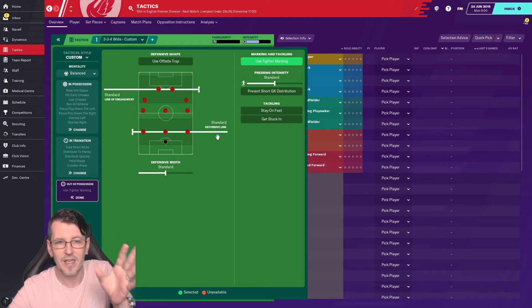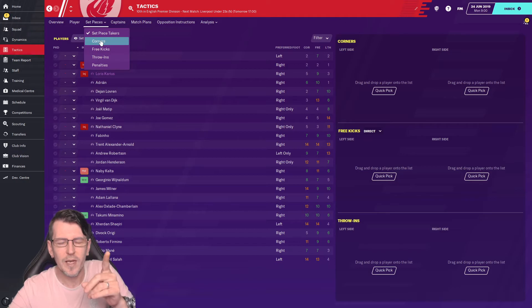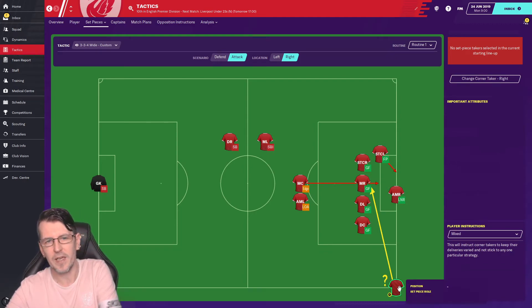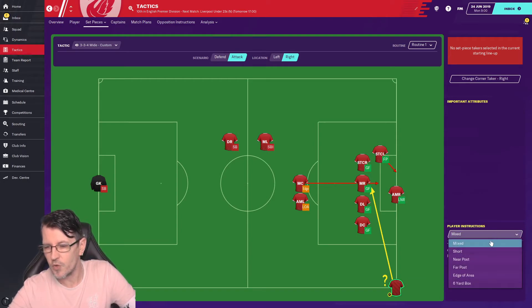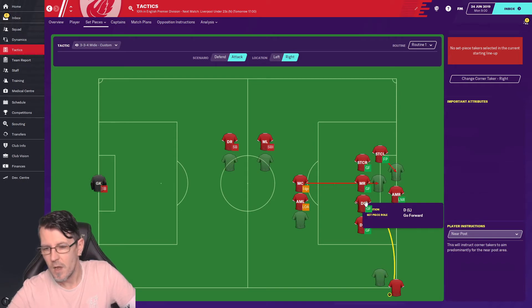For set pieces, I'll show you a corner routine that works brilliantly. Put your best player as the corner taker. Don't do mixed delivery — go to near post. Then take your tallest player and position him exactly on that near post spot. The number of goals I've scored with tactics using this corner setup — it works brilliantly.